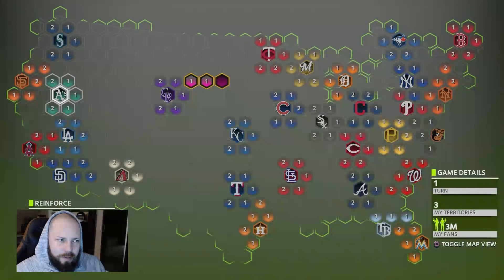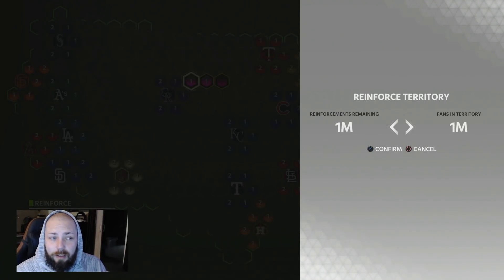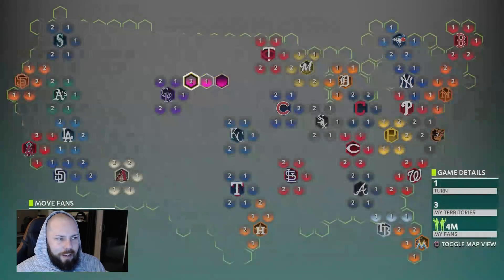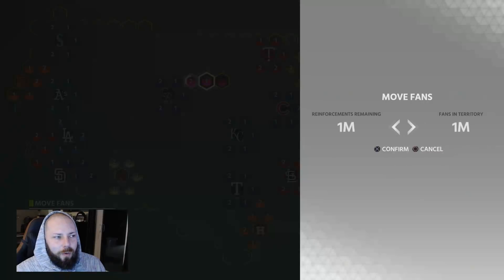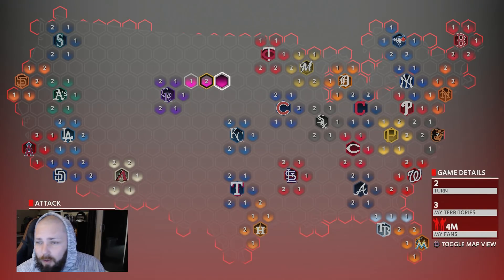Once you get to the reinforcement stage, you can put your new amount of fans wherever you want. You can put one million here — that's all we can put right now. And now you can move fans around. You want to do this carefully and be very safe. You have to protect your stronghold. If your stronghold gets taken over, you lose. Your stronghold is going to be this little hexagon — you've got to protect it.